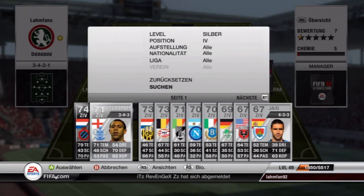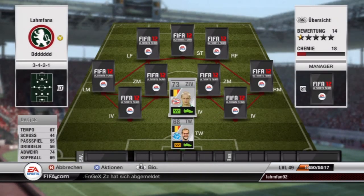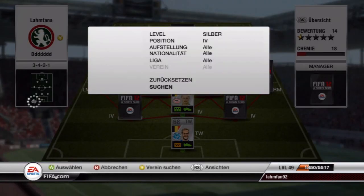The first center back is the silver Derizic — I actually don't know how to pronounce that name, so I'm sorry. But 67 pace, 74 defending, 69 heading, pretty standard overall. Nothing too amazing, but he does the job there.